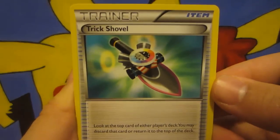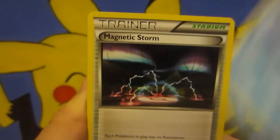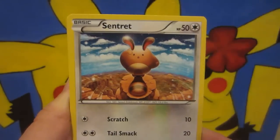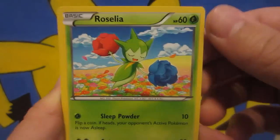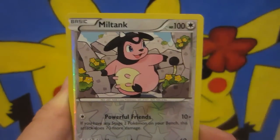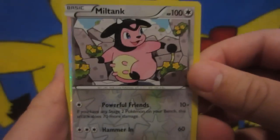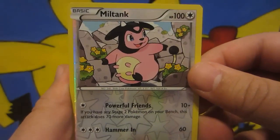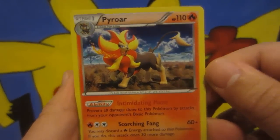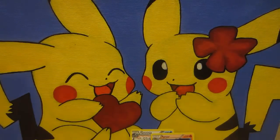Moving on — we got Trick Shovel, Avalugg, Magnetic Storm, Feebas, Sentret, Dusknoir, Roselia, a Miltank Reverse — thought that was a rare, but it is not, that stinks. And yes! A Pyroar Holo — sweet! Another two points, let's go. Two for two to start this opening.